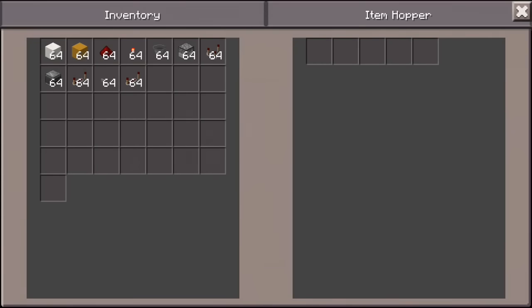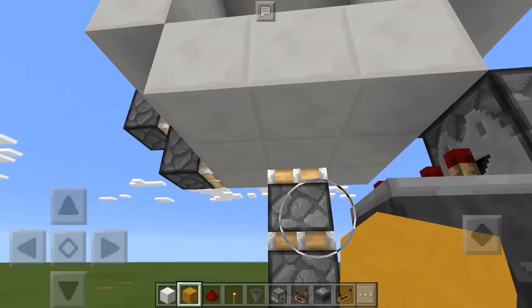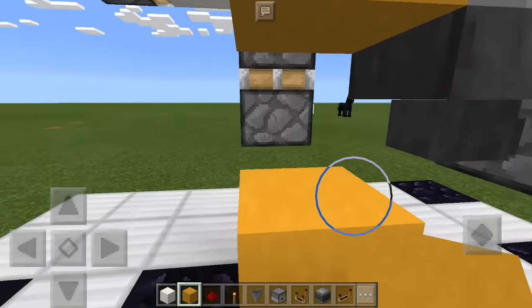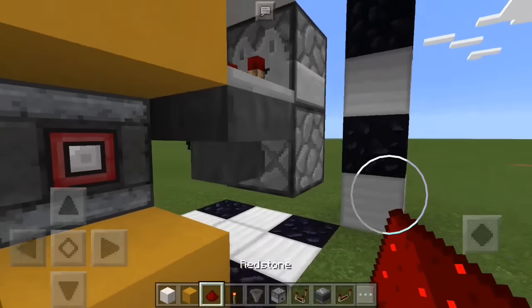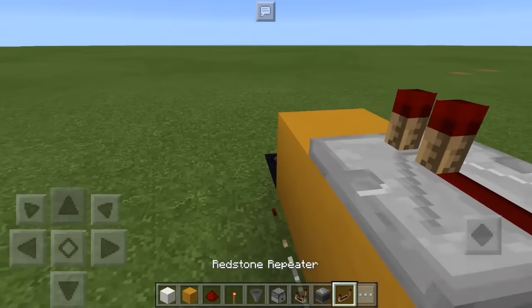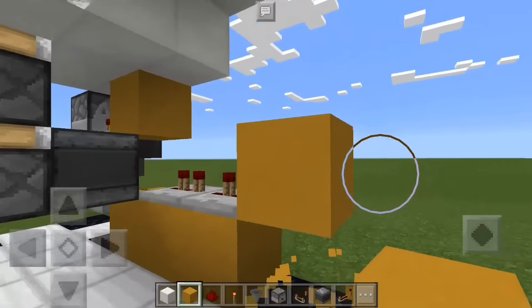Place any item into this hopper — it doesn't matter what it is; it will flow into this dropper and that is fine. Next we are going to be using yellow stained glass for this circuit. Place a block in front of this comparator, a block right there. Then take an observer and place it right there. Delete that observer and place redstone dust right there. Place two blocks there with two repeaters, put them both on two ticks. Place a block in front of that repeater.